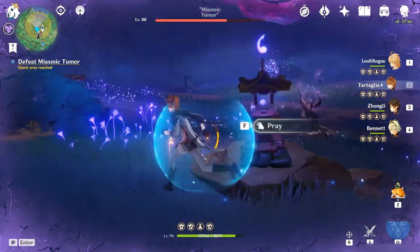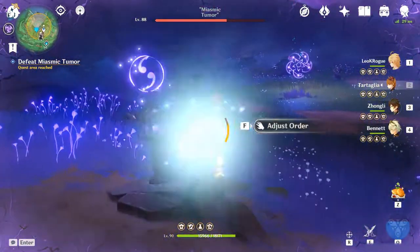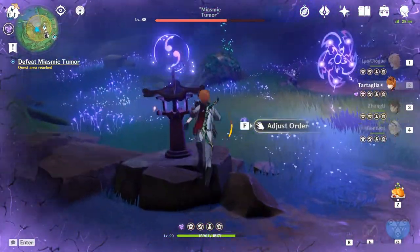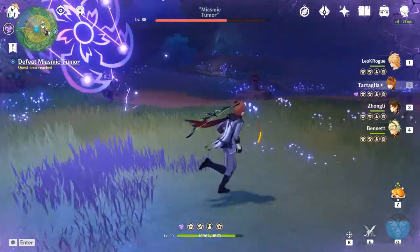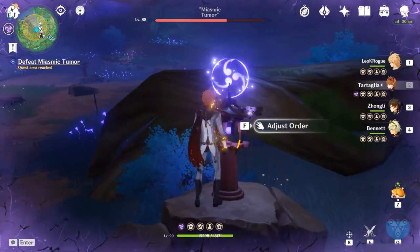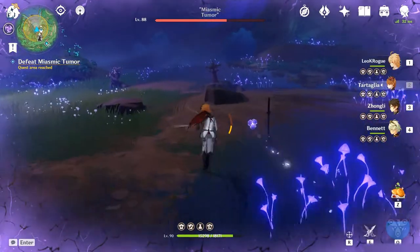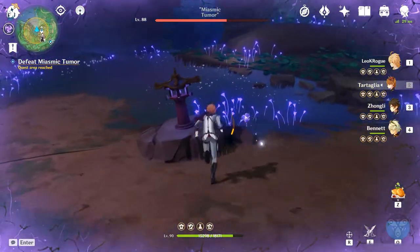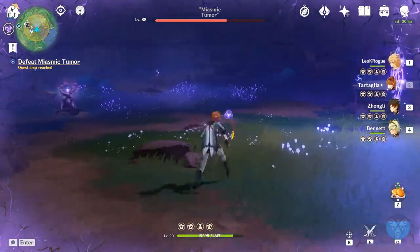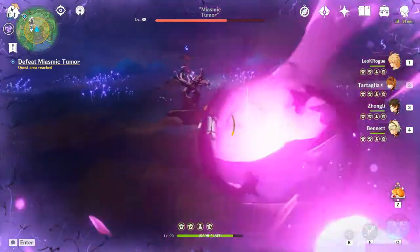So it's one, two on the left, three ahead of it, four across. Let me pick up one of these again. Four across, and then five for the last one. We'll go back to the first point, pray at it, drop the Tumor, and get another damage phase.